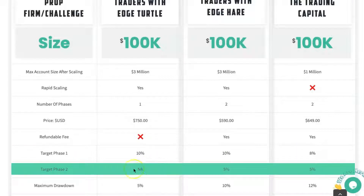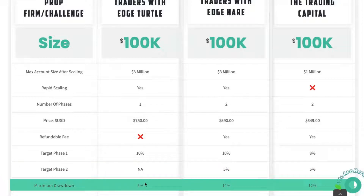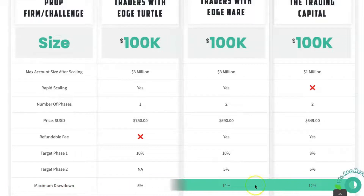The target for phase two — there is no phase two on the Turtle, so it's not applicable. Once you pass phase one, you're on a funded account. With the Traders with Edge Hare account, the target for phase two is 5%, same with the Trading Capital. Maximum drawdown is 5% for the Traders with Edge Turtle, 10% for the Hare, and 12% for the Trading Capital.